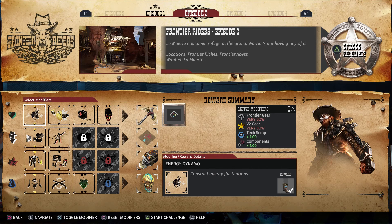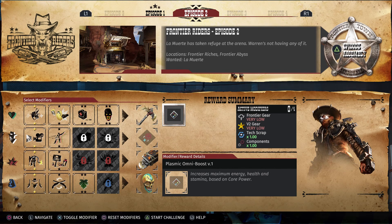La Muerte has taken refuge at the arena. Warren's not having any of it. Locations: Frontier Riches, Frontier Abyss. Wanted: La Muerte. For completing this episode, we'll get the Plasmic Omniboost version 1. It increases maximum energy, health, and stamina based on core power.